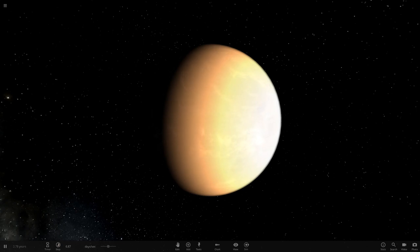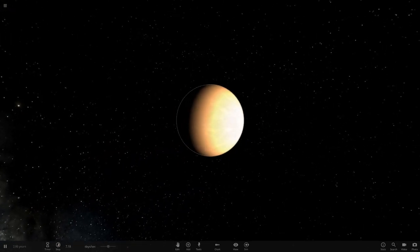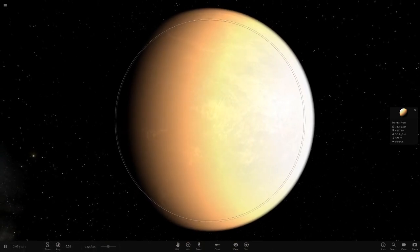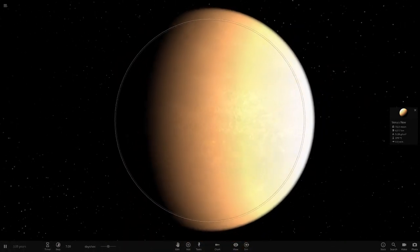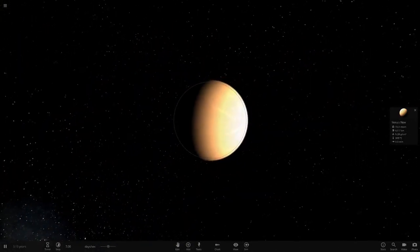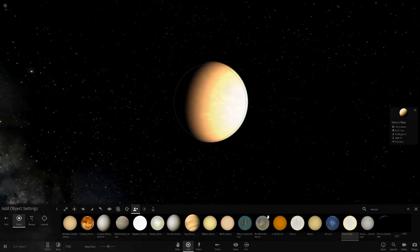We are getting into today's stuff, and we're going to be starting off with this. Here is the current Venus that I use in my custom solar system — it's a very reflective tinted atmosphere, sort of a two-tone one, as you can see. But yeah, we have got a new one. Credit goes to MadPlanetGuy for this, but I did do a little work on it as well.